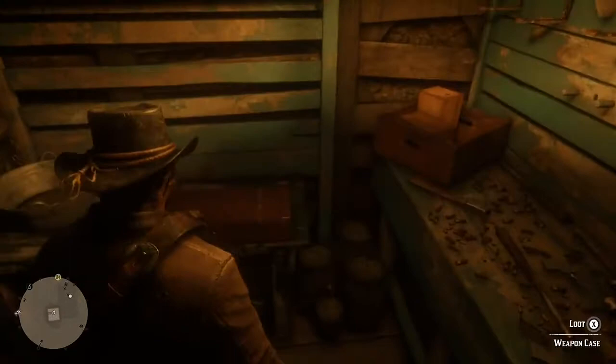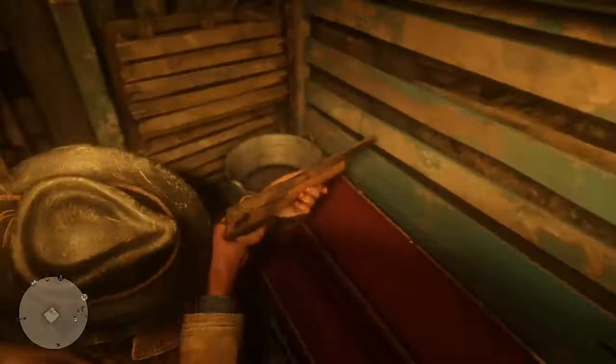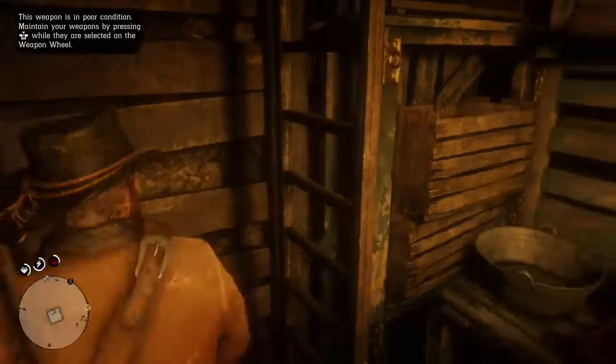So what you want to do is come down here, and in this box there should be a weapon. And it's actually here again — so you can get two of them.